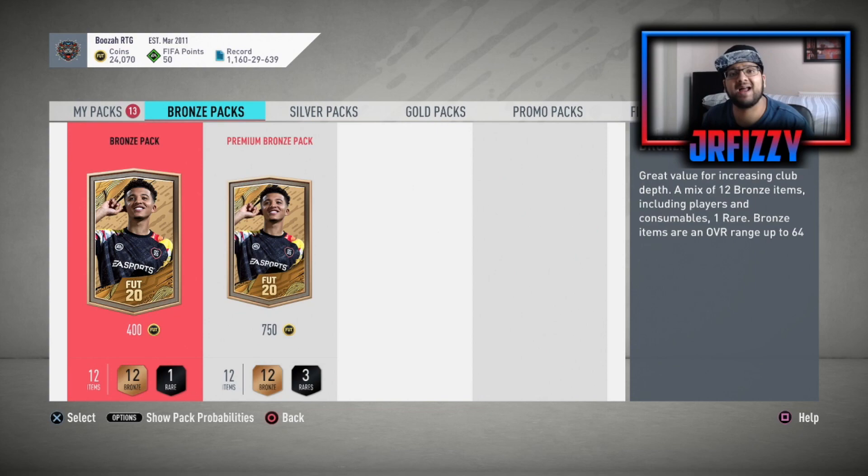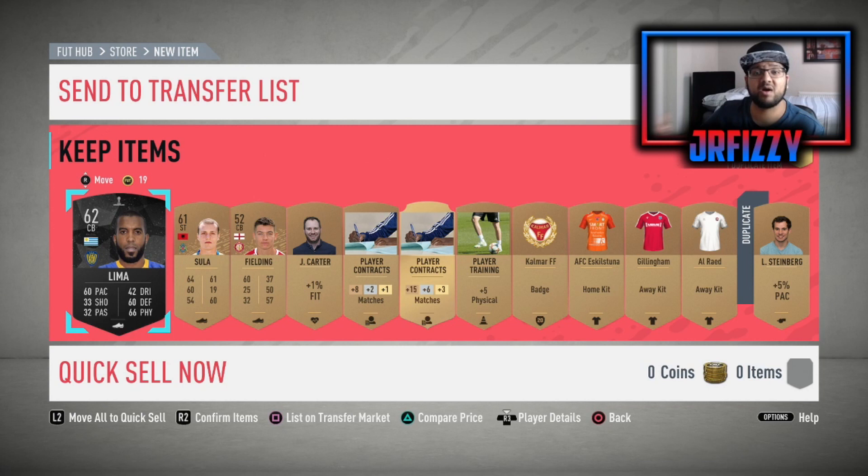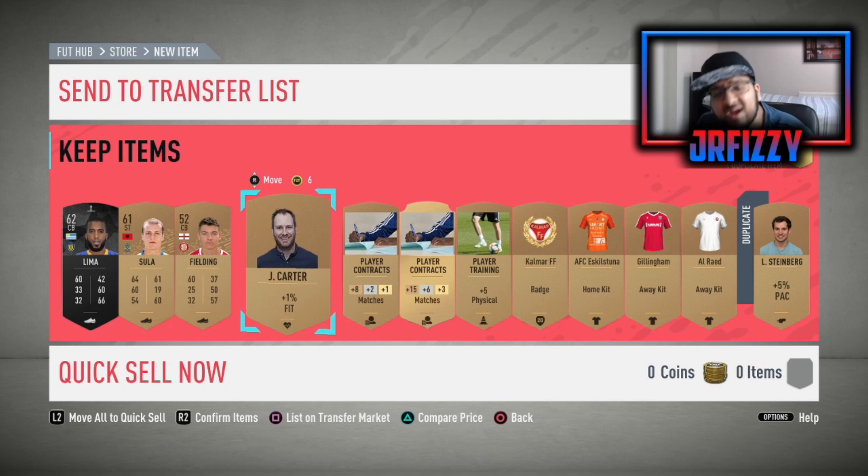Every single bronze pack I open for this method I'll also do on my live stream, so make sure to check me out there. If you're starting out with this method and you don't really know what to do — I've started with around 23,000 coins. What we're going to do is sell everything, build up our club, build up the bronze players, the silver players, and once we start doing that we can actually move on to the SBC.